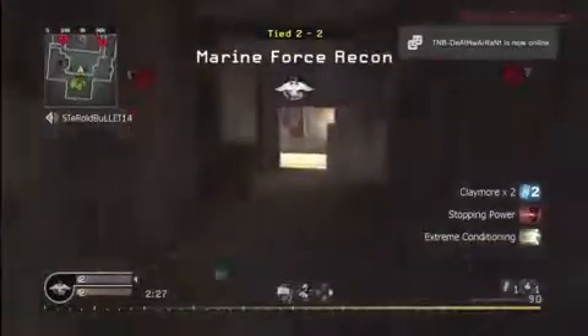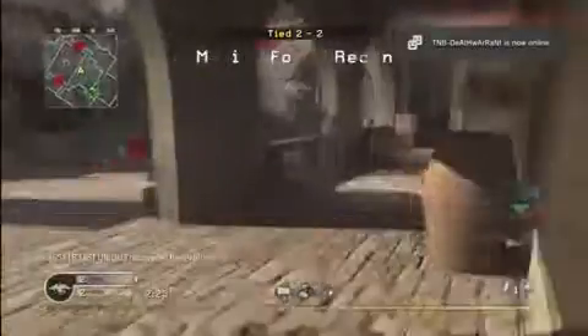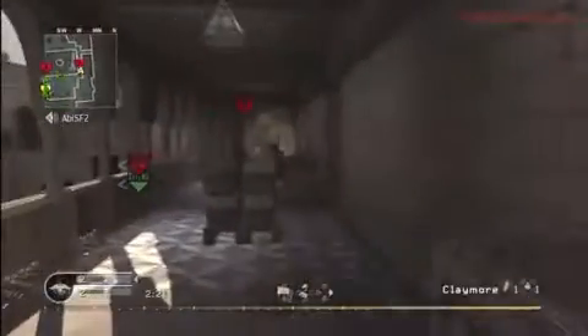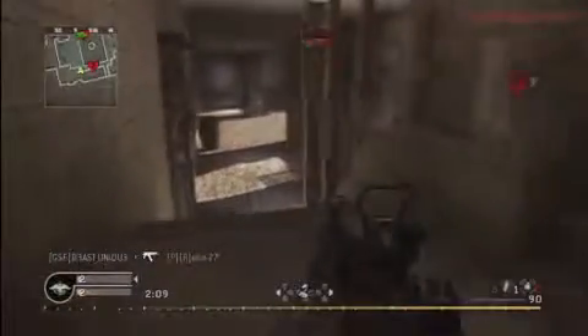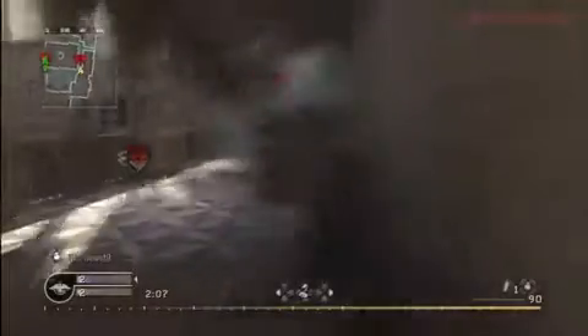We're going through the tunnel again — first person, straight to the right, straight up. You could set up a claymore on this side. I set mine up here — I think that was my teammate's grenade rather than mine. I throw my grenade but set up the claymore down here because when I'm up there, I don't want to be worrying about another dude coming from behind.